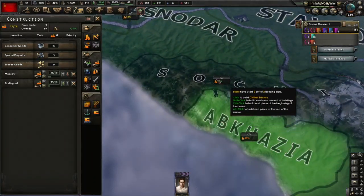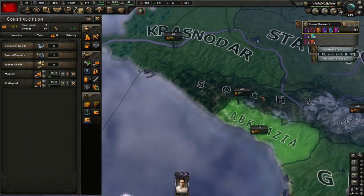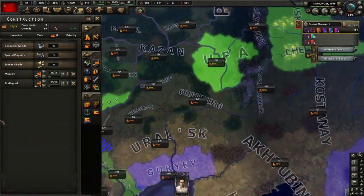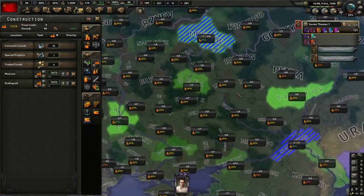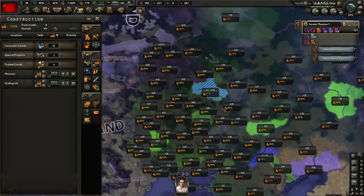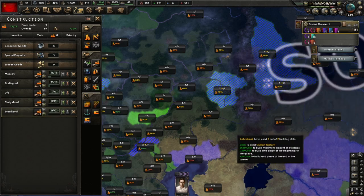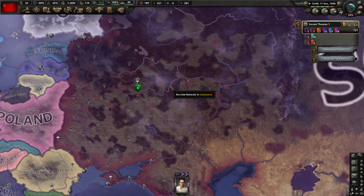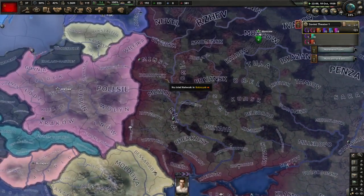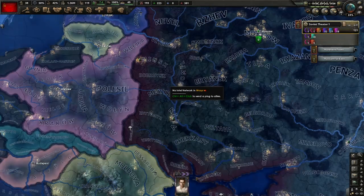Do I want to put factories here? There's an 80% infrastructure province. Is that the mountain province up there? Where else do we have 80%? It's a bit risky to put it down here in case Germany breaks through. I don't think we're going to be that progressive - I think we're going to go with the Siberian stuff instead. I'm not sure I'm going to be able to hold the Caucasus. We'll see. October 38, we're about an hour in. I think this is a good point to make a break. I might do some adjustments and I'll see you in the next one. Bye for now.